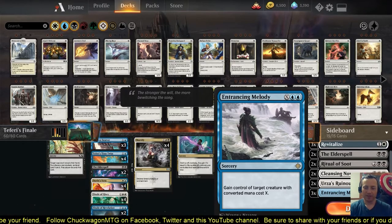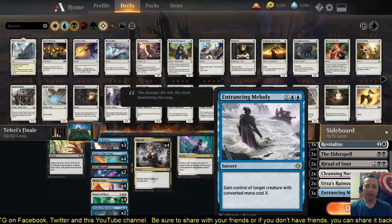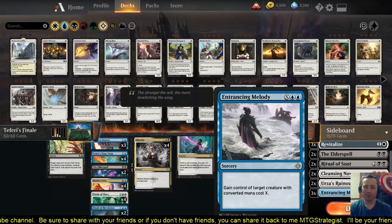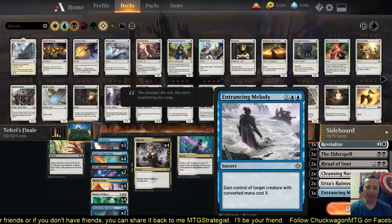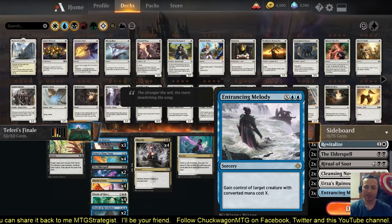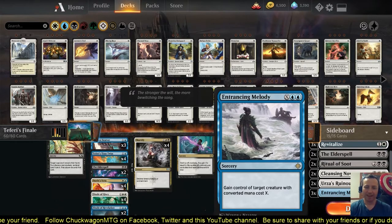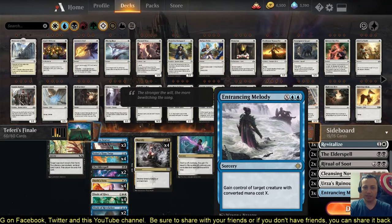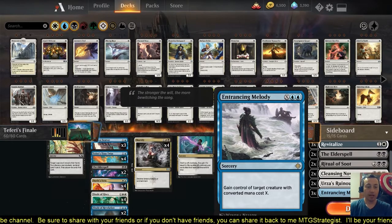Entrancing Melody — for Hydroid Krasis or really anything you want to use to destroy your opponent. This is a more entertaining card to have in the sideboard. At instant speed they attack in, pump their creature, waste a bunch of spells, and then you steal their biggest creature and block one of their others and kill it. I really want to do that just for the laughs. But that's the deck — let's jump into some gameplay and see if we can get Teferi's Finale to reach a finale.